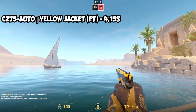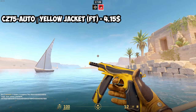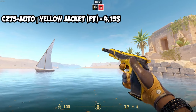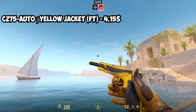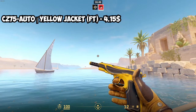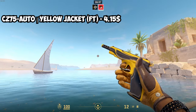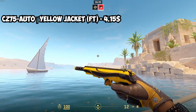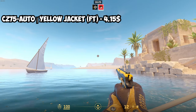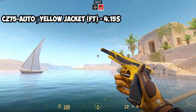The last pistol of the video is the CZ75-Auto — I'll just call it CZ — the CZ Yellow Jacket. It's also a little expensive, being a classified pink rarity skin. The best condition to buy it in money-wise is Field Tested at $4.15. I really like this one — it's a pretty nice CZ.